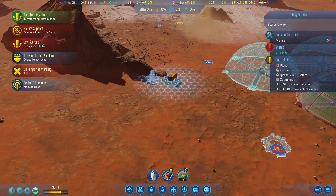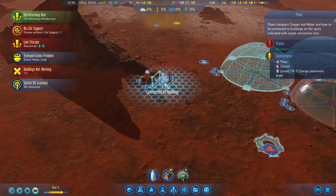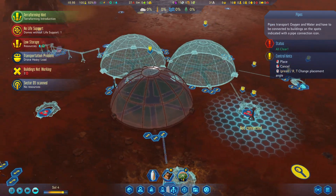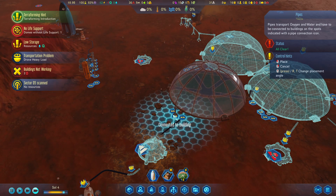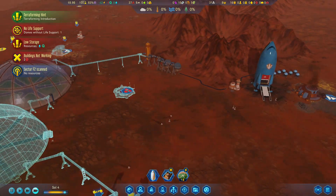We're going to put oxygen storage right over here. So we'll do those pipes — put those right there and it's connected to that. It's connected to that, and that can be connected to this over there. So there's that set up.